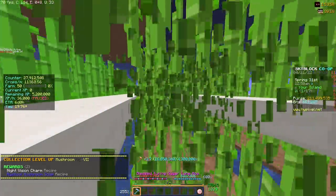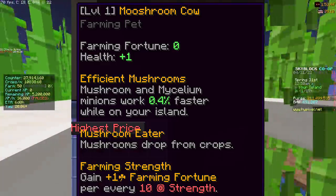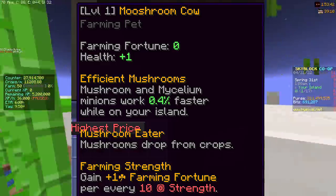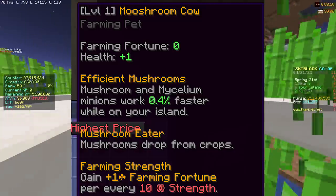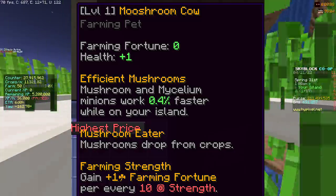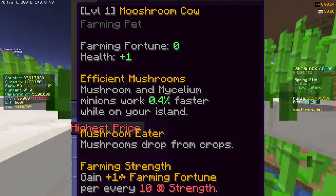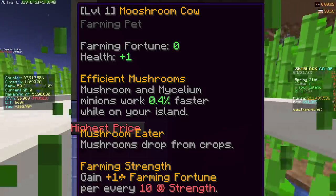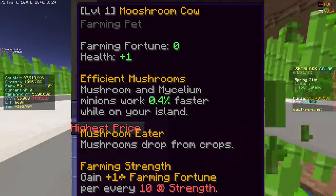Of course, this only gives you a good boost, but it isn't essential or crucial. The best part about this pet is that it works perfectly fine at level 1. Sure, you lose a bit of farming fortune and some health, but the perks don't scale with levels — they are just fixed perks — which makes this, in my opinion, the stupidest most broken pet, especially the legendary one.